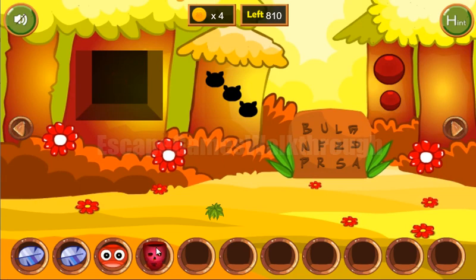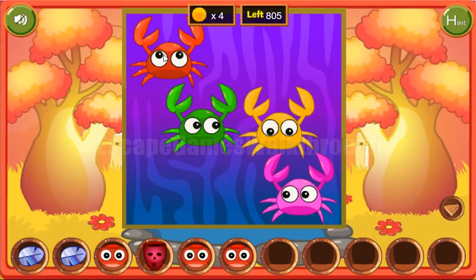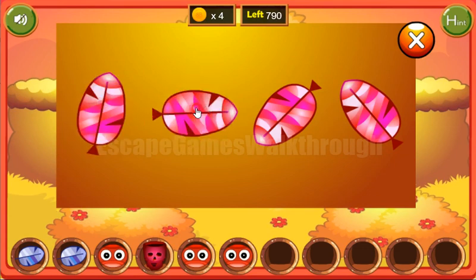We got the skull. Let's go back and take these two faces. Let's look at this crab - it's looking up, right, down, left. The same way we need to rotate the feathers: up, right, down and left.